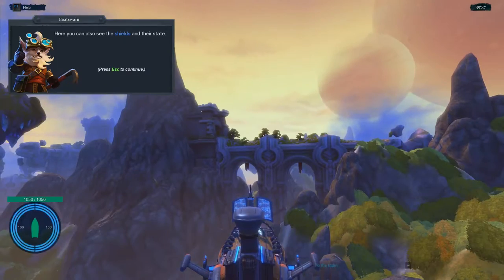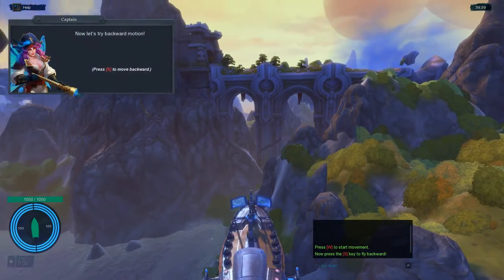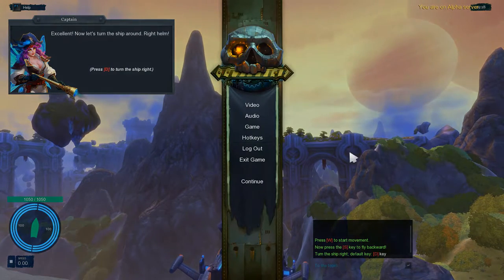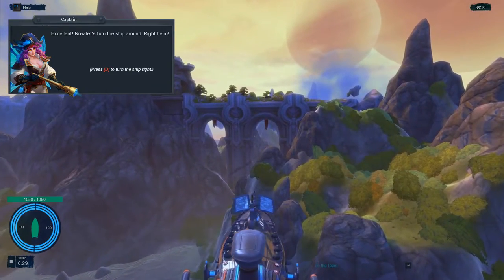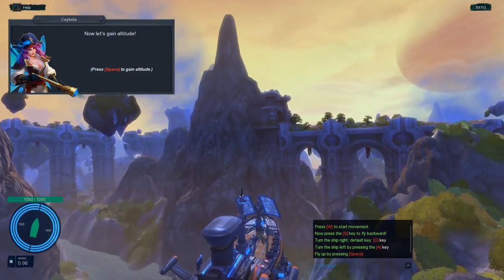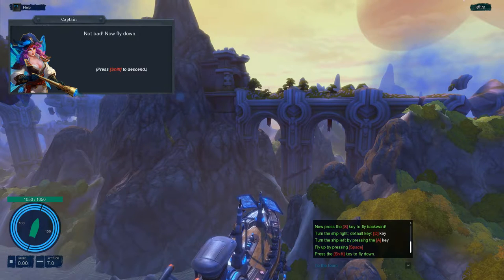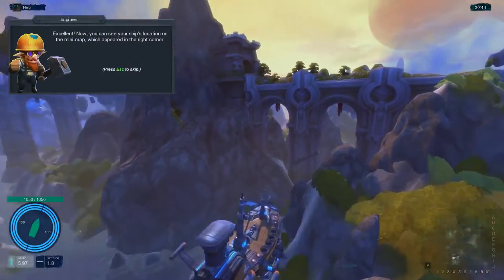W-A-S-D to move. Pressing W moves forward and S moves backwards - you can see the backwards speed arrow in the bottom left in red. D for right, A for left, Space to go up in altitude, and Shift to descend. Now you can see the ship's location on the mini-map in the right corner.